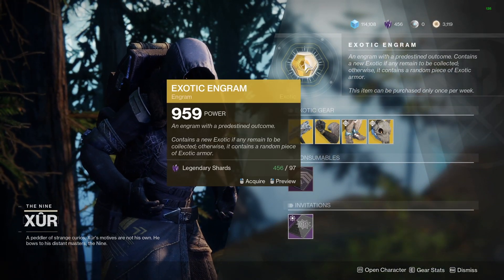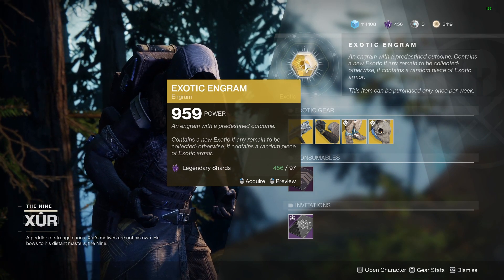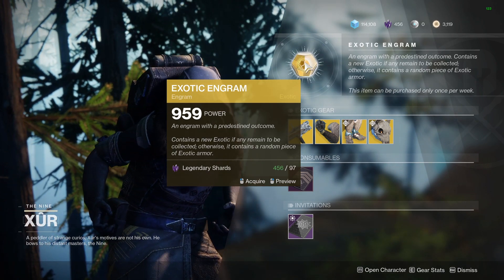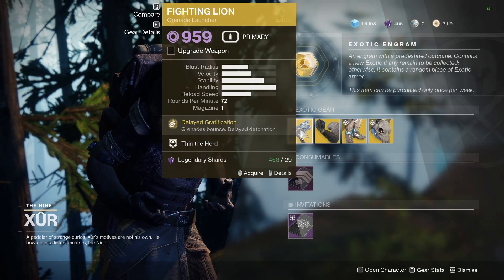So we've got the new exotic engram. If you're filling out your collections, this has a chance to drop any pieces that are remaining. However, if you already have a full collection, then this can contain a random piece of armor, hopefully with a higher stat roll should you need it.